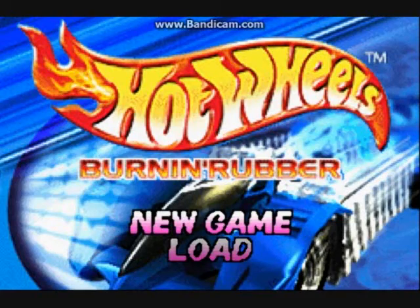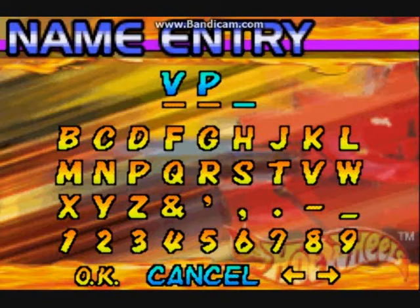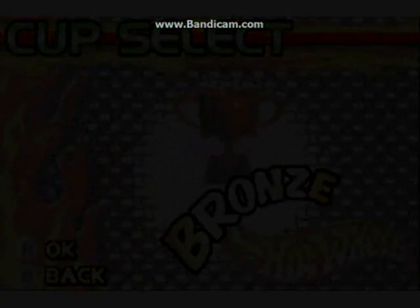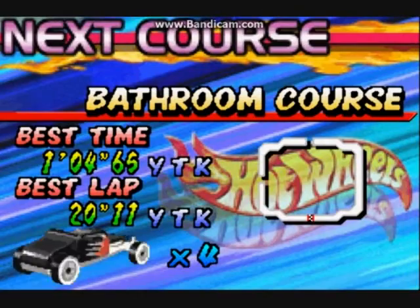Let's go ahead and make a new game. Look at this right off the bat — what is missing here? If you guys said A, you are correct. The people who made this game hate vowels, but that's okay because I don't need vowels. I will be VP. For those of you who don't know, that stands for Vitavus Prime, my channel's name. I don't usually address myself as Vitavus Prime because it's just too much to say, so I just say Vitavus.